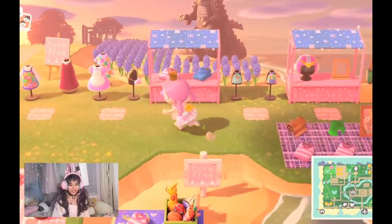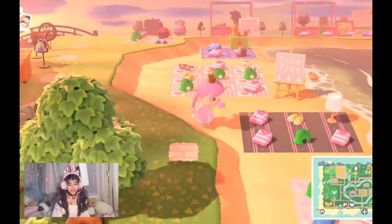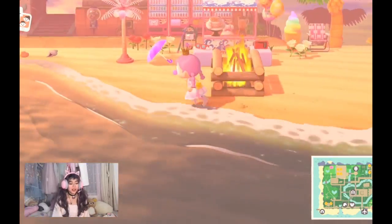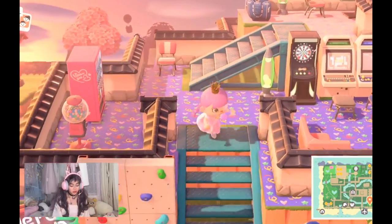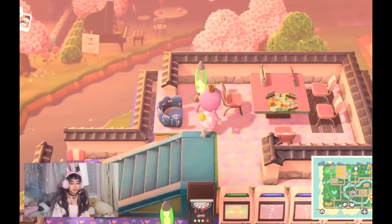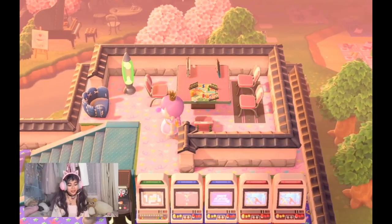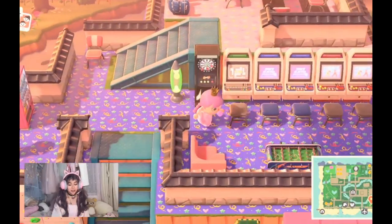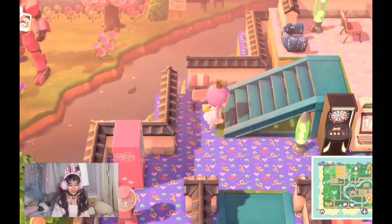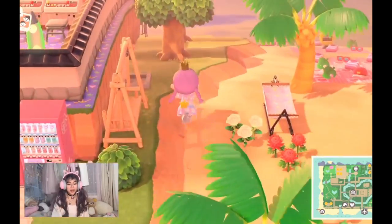This is my yard sale — I take my friends here so they can get all the stuff they want. I had so many duplicates from my villagers, popping balloons, and shaking trees. This is my little arcade place. I really like this — I haven't gone to an arcade in so long because of the pandemic, so I thought, let's just have one on my island.